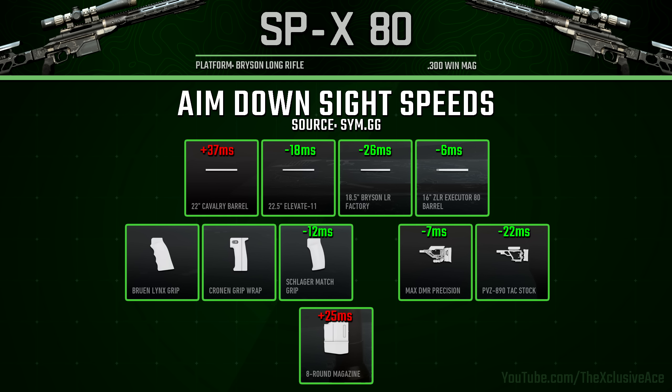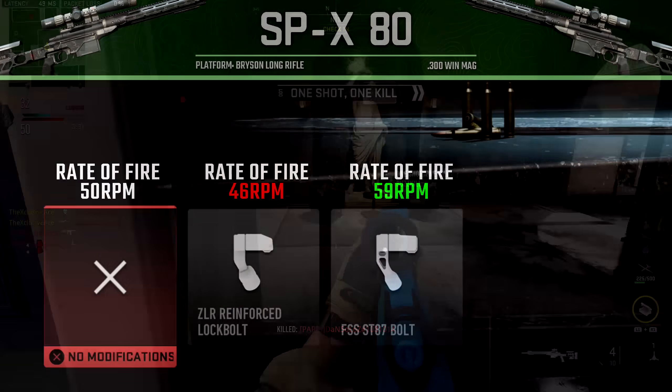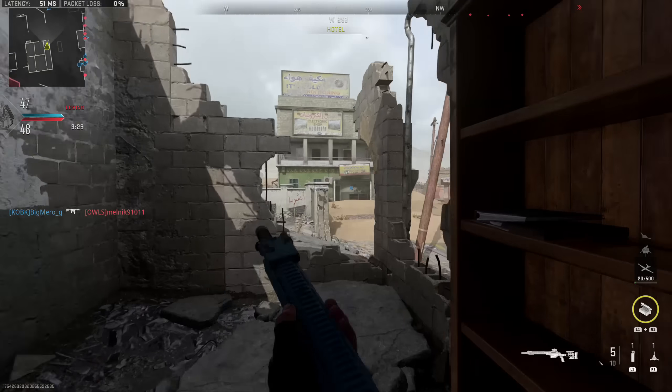There are three barrels that improve aim-down-sight speed and only one that hurts it, which is quite different from most other sniper rifles. There's only one rear grip that helps ADS speed by 12 milliseconds, and both stock attachments actually improve aim-down-sight speed as well, so there's lots of room to improve ADS with this gun. For bolt attachments, the first bolt reduces rate of fire down to 46 rounds per minute, whereas the FSS ST87 bolt increases it all the way up to 59 rounds per minute — very solid for a bolt-action sniper rifle.